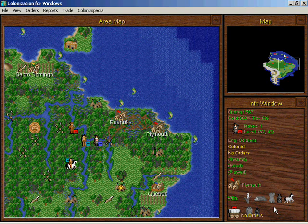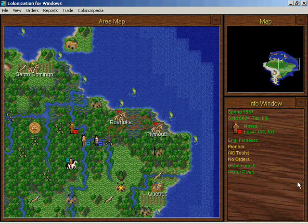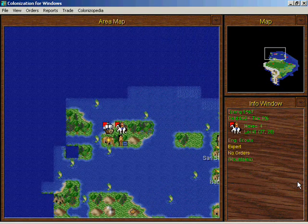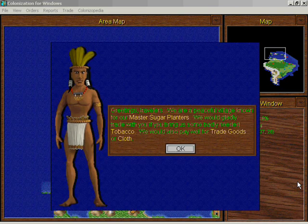I'm going to have to get ships to ferry all those guys over to the New World — that's a lot of colonists. Our pioneer is still traveling and the Arawaks are waving to us happily. They do expert fishermen; they want tobacco, trade goods, or cloth.